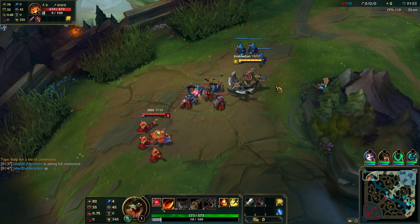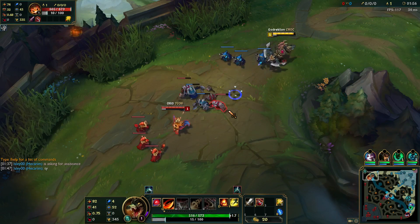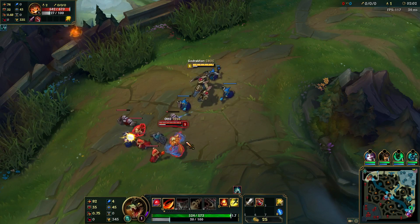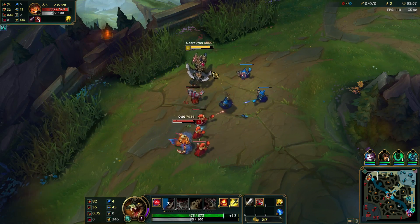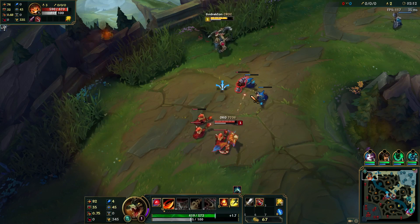But first of all, we're going to attack these minions, get them low, last hit, and push for level 2. Against ranged champions I normally push in so I can get level 2 quicker. It's kind of hard though without taking damage — it's kind of impossible to be honest.